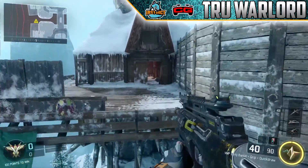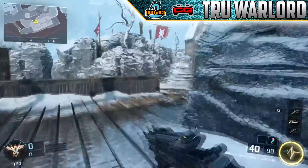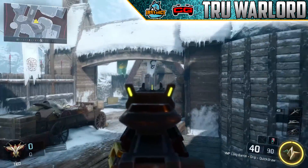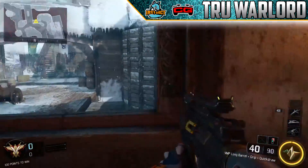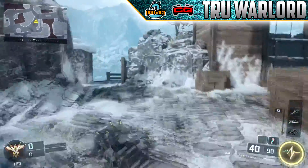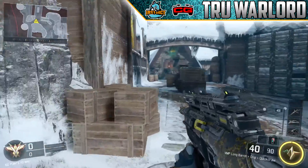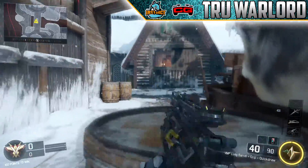Over here you have this window, which in my opinion is the biggest advantage of this spawn — I think this is the better spawn for sure. Over there all you have is a cart in the way and you can't see anything. Obviously a lot of people camp up here, so don't stay there long. But if you don't care, camp your heart out — it's a good place to be. Getting up here to the middle, you also have a head glitch right here that you can use.